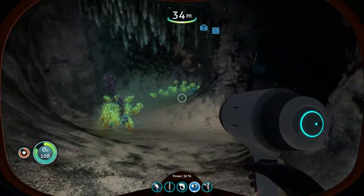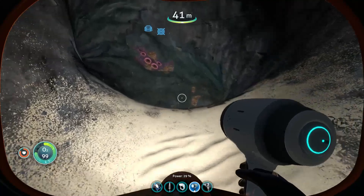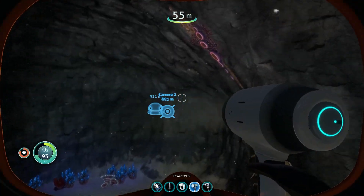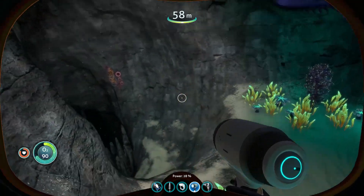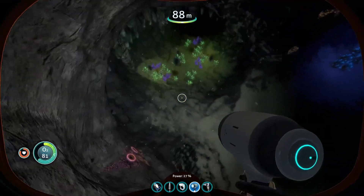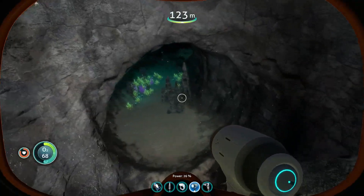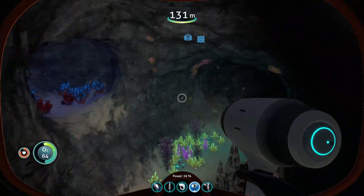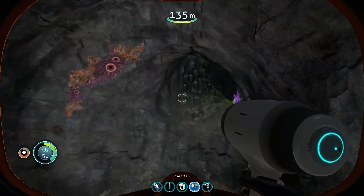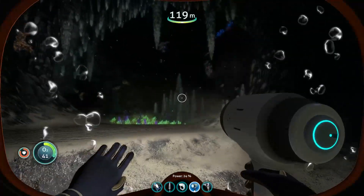Let's see what's down here. I have no idea how far down I can go or anything I can do in here, so it's worth being cautious. I've got to pay attention to how much breathing I've got left. Wow, this is deep. Passing 100 meters — oxygen efficiency decreased. But the deeper you go, the better the gear? I have no idea. I've got to go back up and I can't speed up.